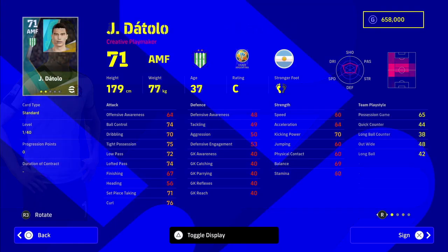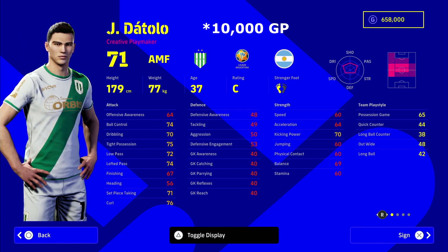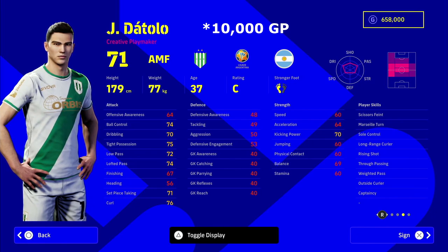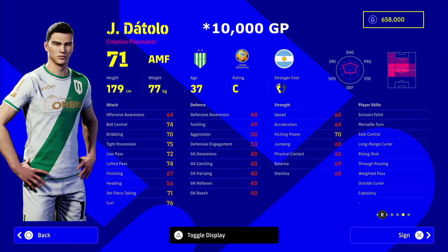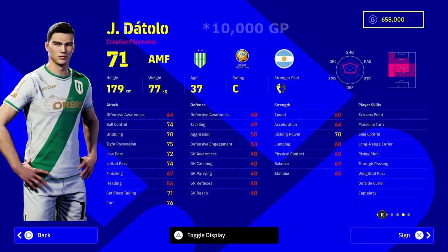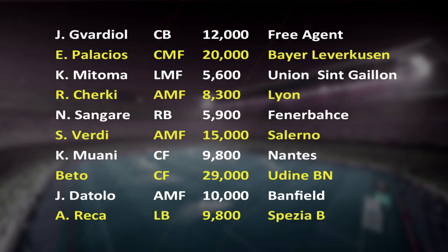Last but not least we have Datolo — I'm not entirely sure how to pronounce his name, so someone in the comments can correct me. He's 37 years of age — a golden oldie — but he fits the tag of a hidden gem at 10,000 GP. Look at the stats this man has without even touching him; train him up a little and he's going to be in the 80s across all the main AMF stats. The player skills speak for themselves.